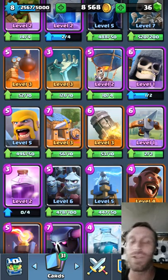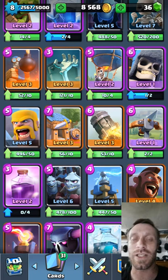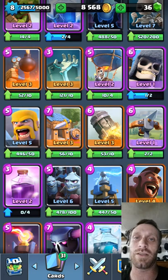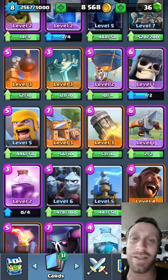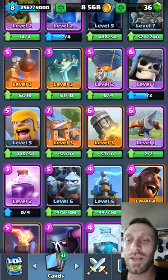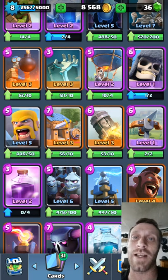Barbarians are used in like 80% of decks. People like to use them in front of the Royal Giant, which is obnoxious. But the Barbarians — like I said, they can be taken down with the Fireball and they're toast. So put that Fireball in your deck, guys. It's important. People also use Barbarians to counter the Hog Rider — they just eat up that Hog with quickness.